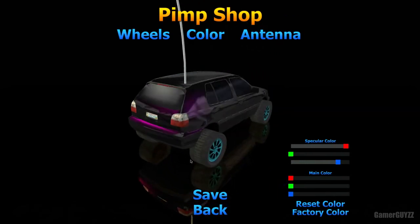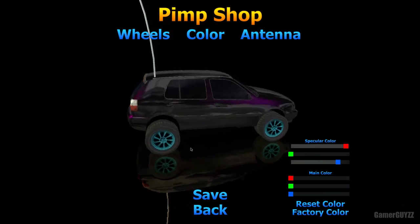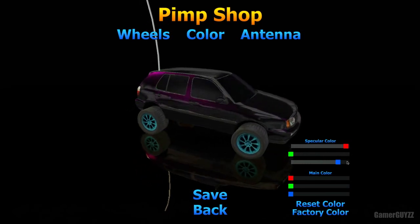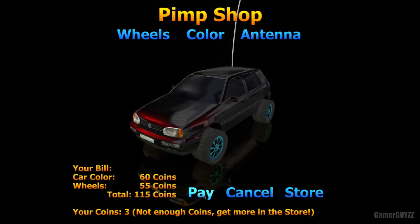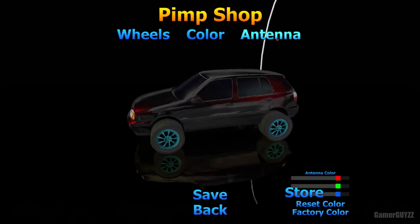I'll put that all the way down, and that all the way down, and I'll make the shiny part red. So that's red now. All you have to do is save, and you can also change the antenna.